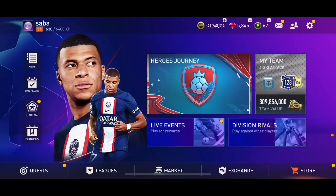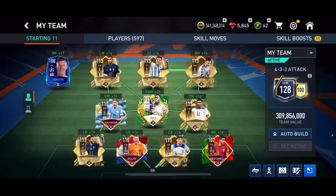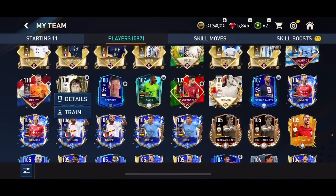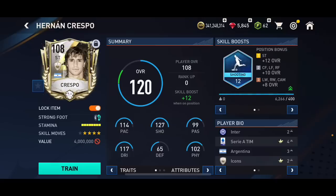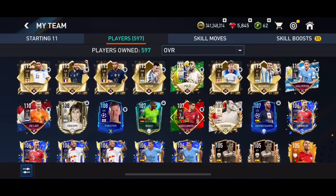There's a new big update in FIFA Mobile. Let me know in the comment section which 108 overall icon you packed - I packed Crespo, as you probably saw in my latest videos. Let me know who you packed as well. These cards are untradeable - on the left it says untradeable, on the right it doesn't, which doesn't make much sense. There were about five players you could have packed. I packed Crespo and I'm not happy with that because I'm not going to use him.